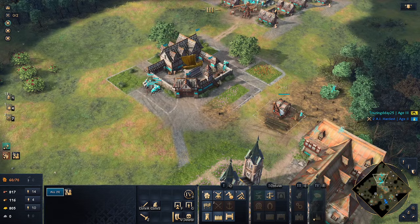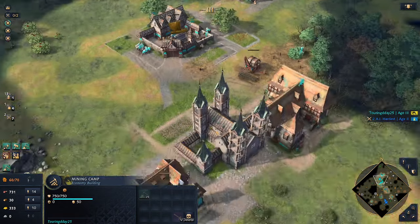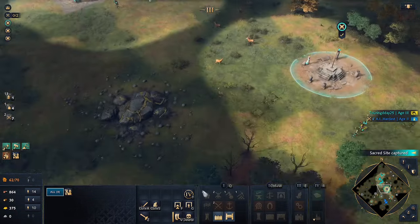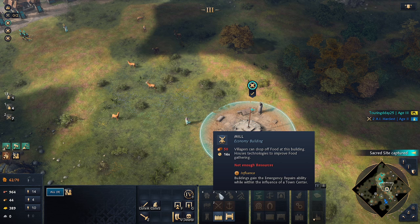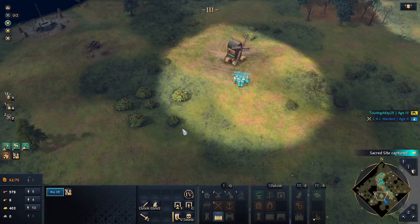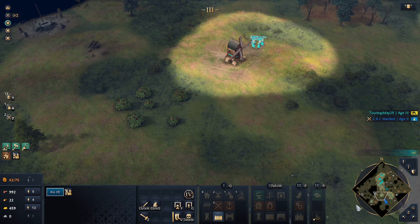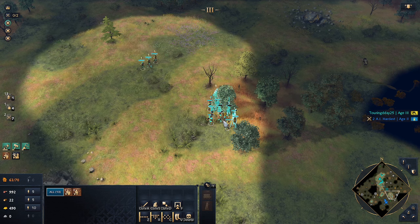We were just short on wood. We need to get that upgrade in. There's our next one. Let's see what else we need — our units need to heal.